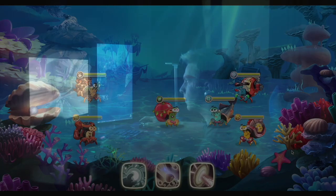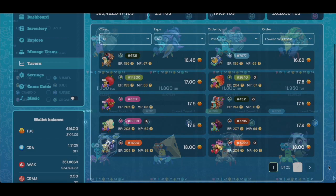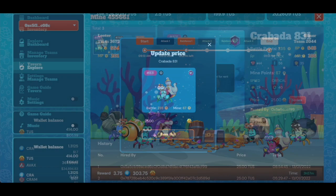Krabata is the most successful play-to-earn game on Avalanche to date. Current daily users total over 1,800 players and its marketplace has done an astounding $45 million in sales over the past 30 days. However, what makes me so excited about Krabata is not the potential for my digital crabs to increase in value, but rather the passive income I earn every single day by doing next to nothing.